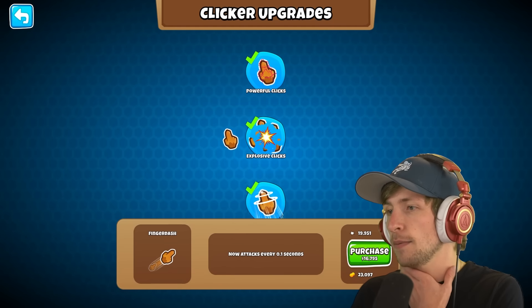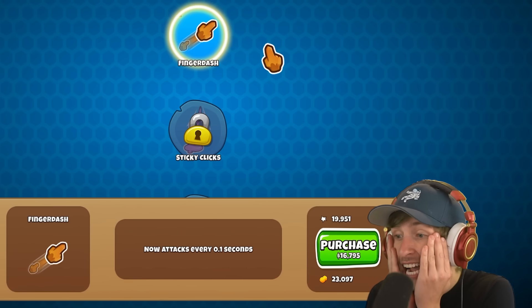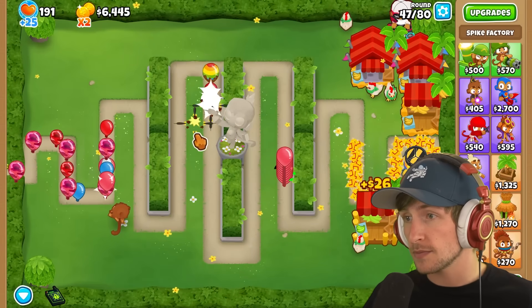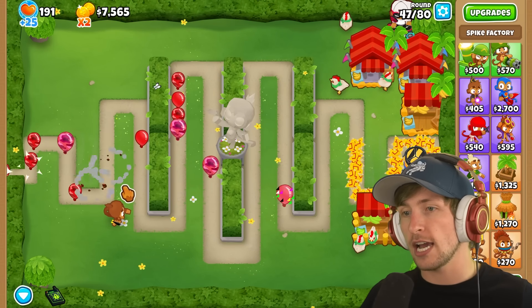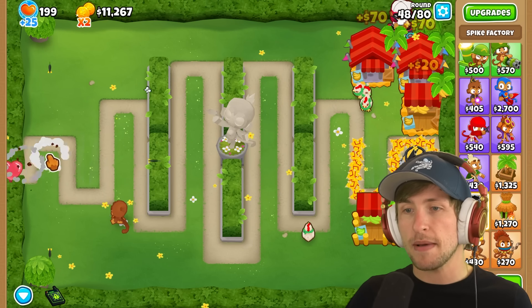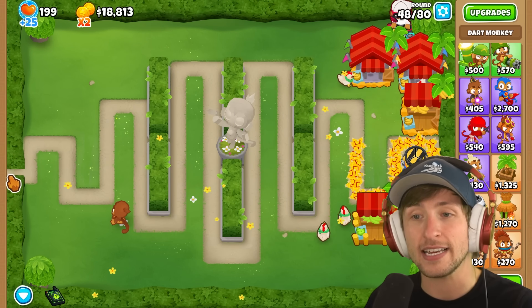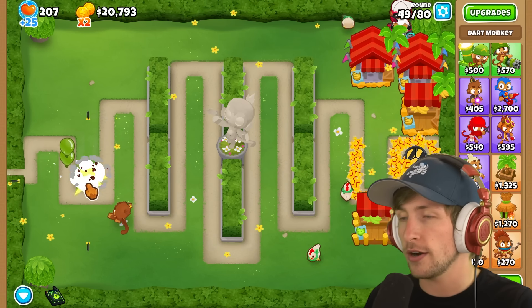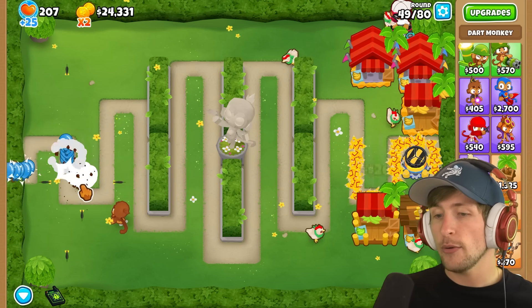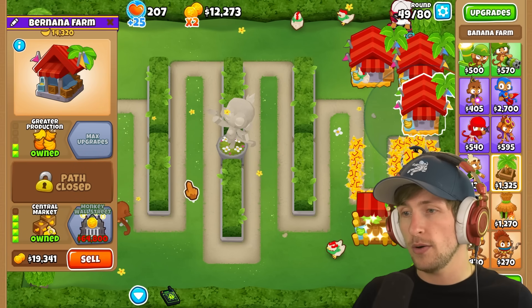How many more upgrades do we have? Finger dash attack — now attacks every 0.1 seconds. No chance. Look at how fast it attacks now — it literally goes as fast as you want. I can just drag my mouse over all the balloons and it constantly pops them. I'd love to go up against the Moab again. We've only gotten one upgrade and the Moab almost got all the way to the end, so let's see round 50.